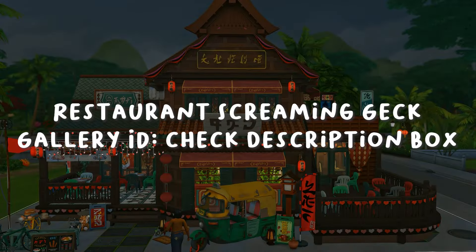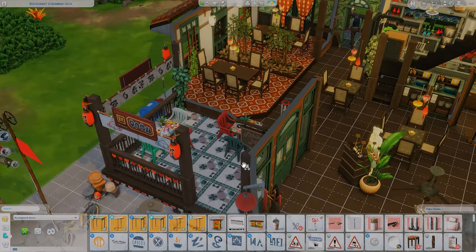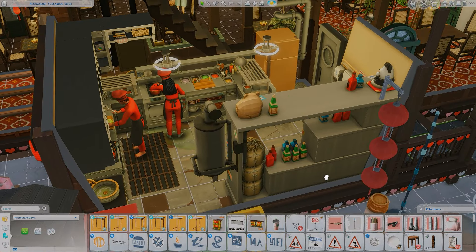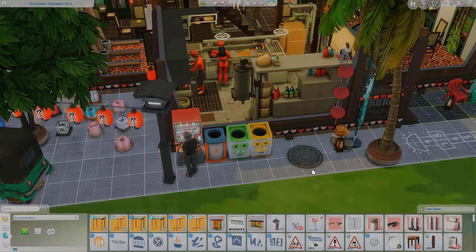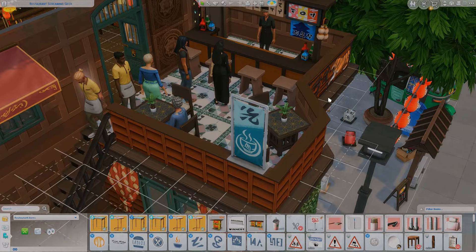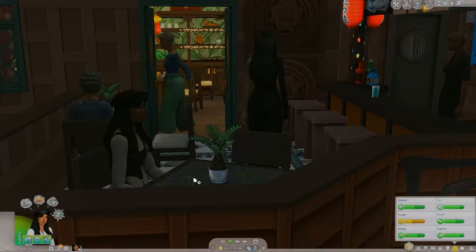This is the Screaming Geck — a restaurant and the only restaurant in my world. It's very beautiful and culturally well-made. You can dine inside or sit outside for a cute little lunch date. The inside of the first floor is cohesive and pretty, and there's a chef's kitchen. Outside is a nice hangout spot with a vending machine. The second floor feels like a great lunch spot. The bathrooms are gorgeous — I'm obsessed with the sinks. Outside is a bar where sims can chill, drink, and mingle. That's the Screaming Geck.